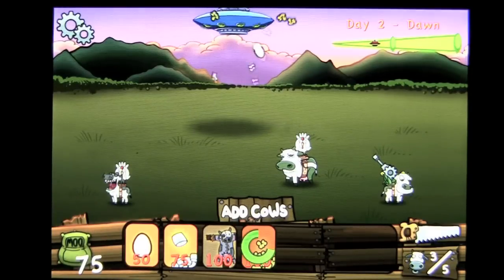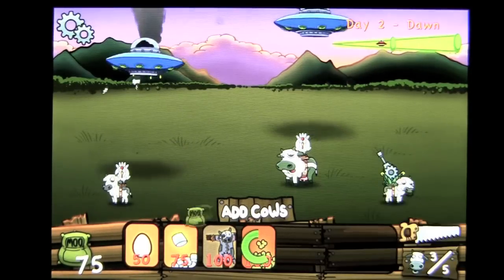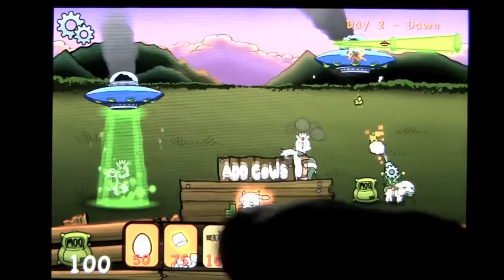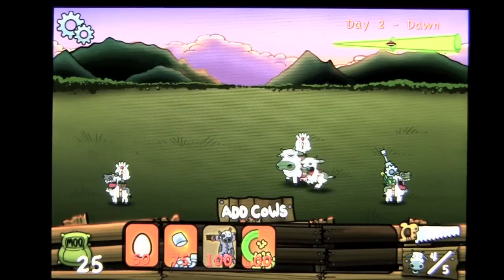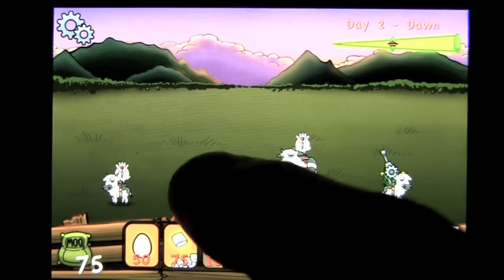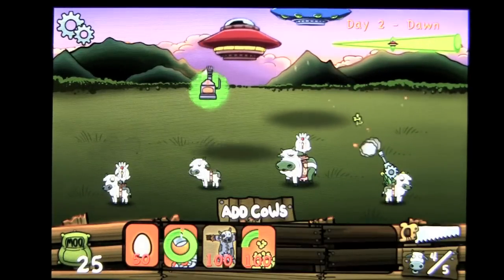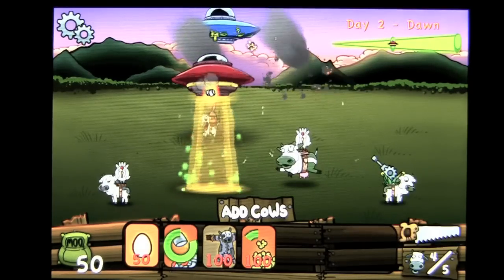Nice! The UFOs start coming hot and heavy as you can see. You've got to collect that manure, keep adding cows, and hope you survive the day. This is the morning and you do play through five different parts of the day. There's a big invasion coming — you want to have all your cows equipped with weapons.